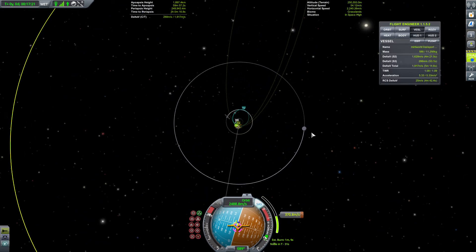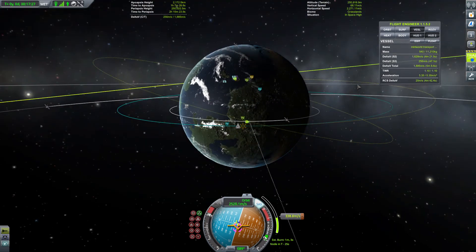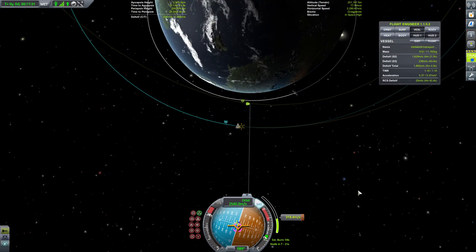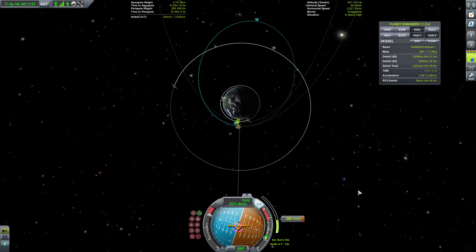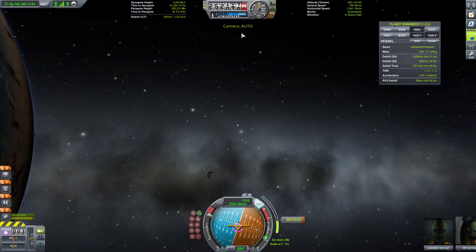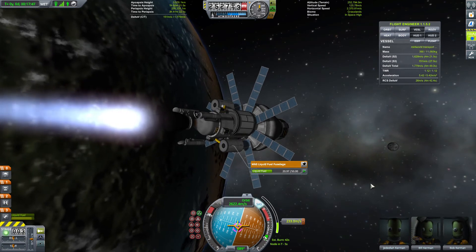I'm really paranoid about getting a Mun encounter because it is very close. And we're going to Minimus, not the Mun - we don't want a Mun encounter, do we ladies and gentlemen? I'm going down slowly, but unfortunately efficiency beats that number - so you're going down, down, down and around.